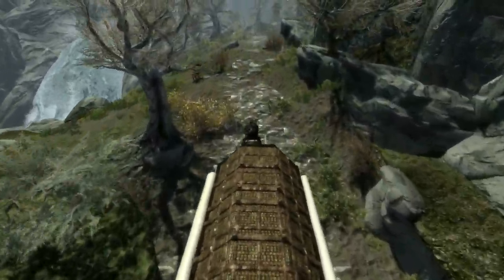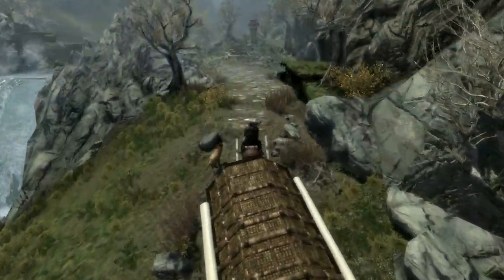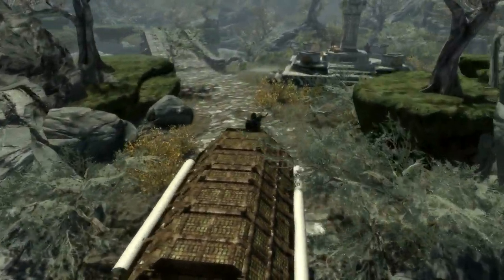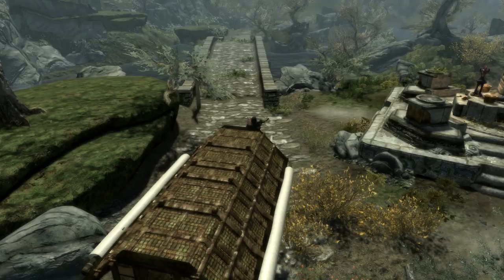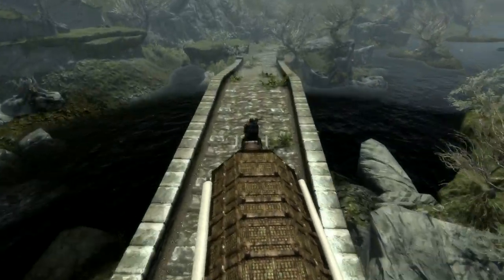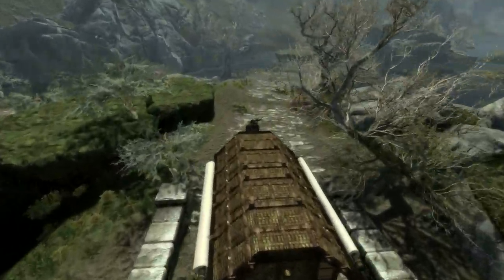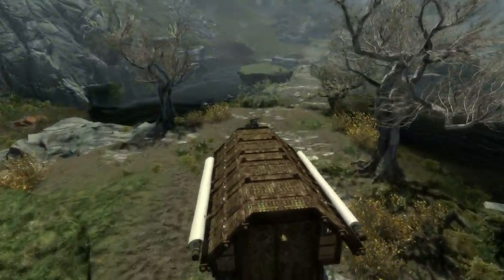It's a lot faster doing it like this than it is to ride the cart. Riding the cart does have some other small issues in that it can be a tiny bit glitchy — sometimes you find yourself running along and then suddenly your horse will disconnect from the cart. Whereas when riding the horse itself, pulling the carriage behind you, I've not experienced any problems whatsoever.